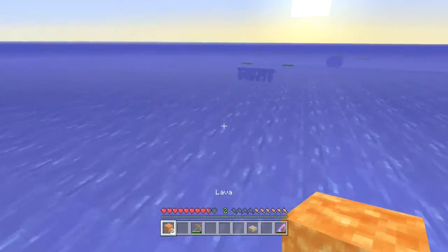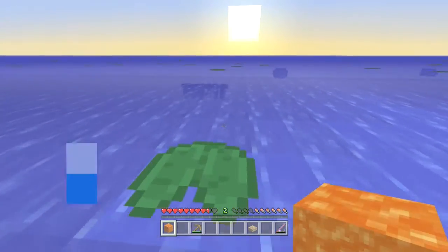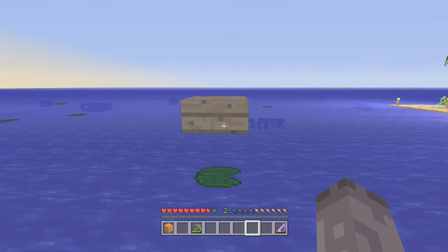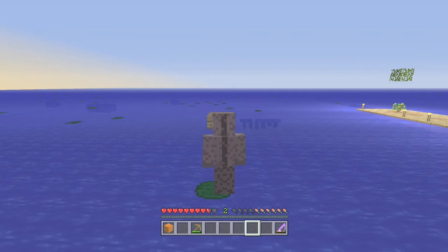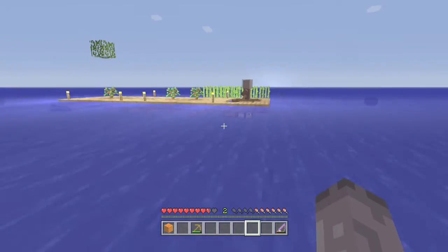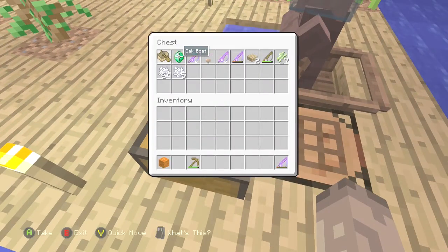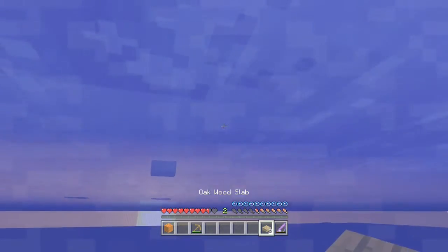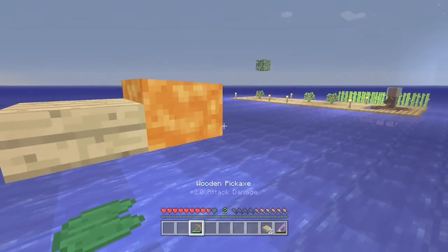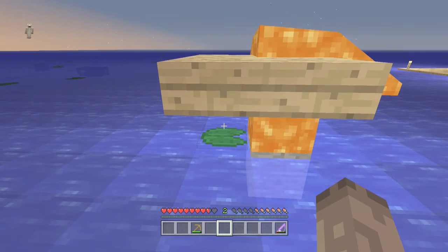I've got an idea - maybe I'll just put it on a lily. Let's try that. Here we go. That really worked, didn't it? Why didn't I bring another one of them? It'll work this time. Got it, I got it, I got it. Place that there like that, look. Now when I block update it this one is going to go everywhere. There we go - stone! Yes! But now I have a problem with lava. It's coming after me.